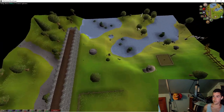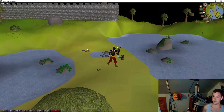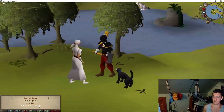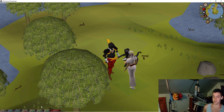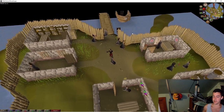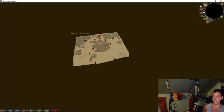I drink some stamina potion and run over to speak to the Lady of the Lake. I say: 'I seek the sword Excalibur.' She replies: 'I have that artifact but would give it only to one who is worthy. I shall set a test - travel to Port Sarum and go to the upstairs room of the jewel shop there.' I use the pest control teleport and travel with the squire to Port Sarum.